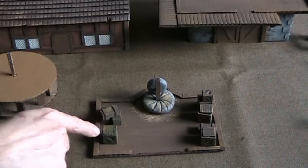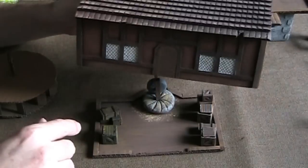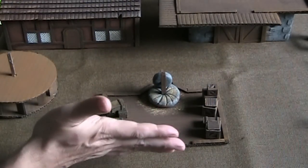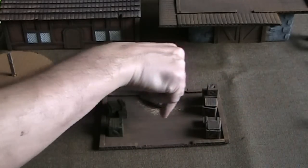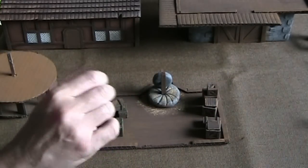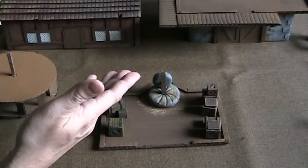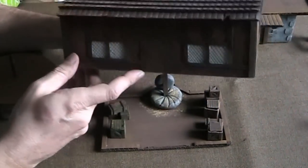This is a cool way to do 3D-type buildings but still use the DM's Craft tile method. With the wall on, it'd be very hard to reach in and move the guys around — but with the wall gone, it really gives ease of access to play. And if you do want to do some 3D stuff at your table, just make it out of cardboard and cardstock like we've done everything else.